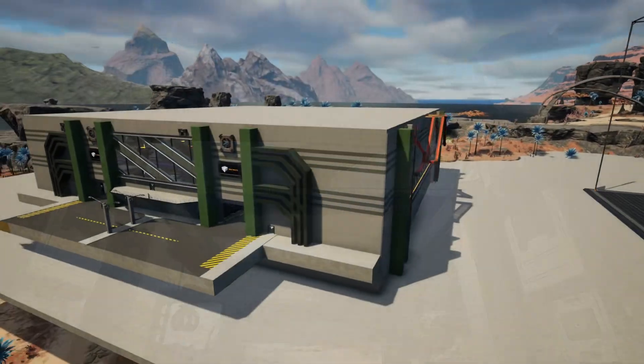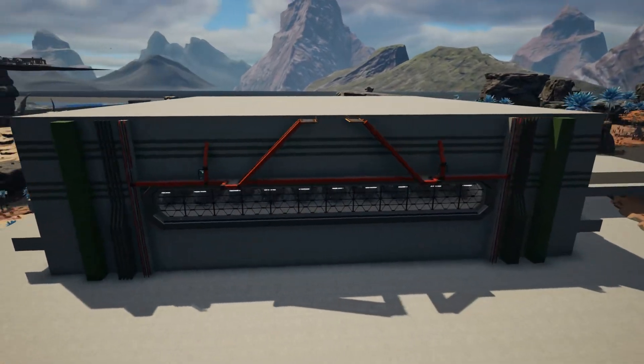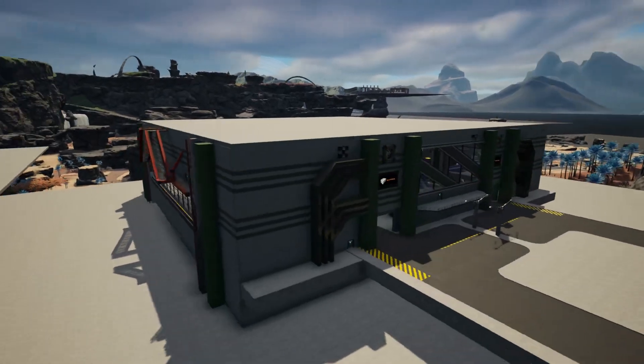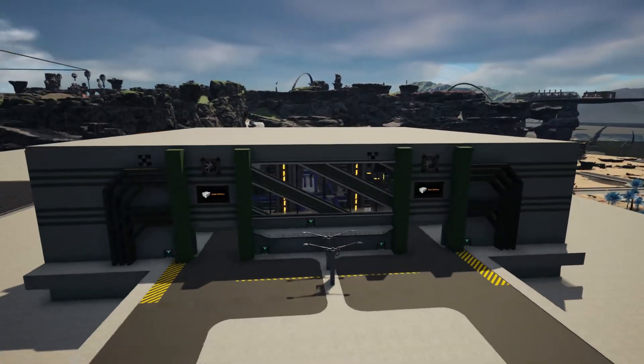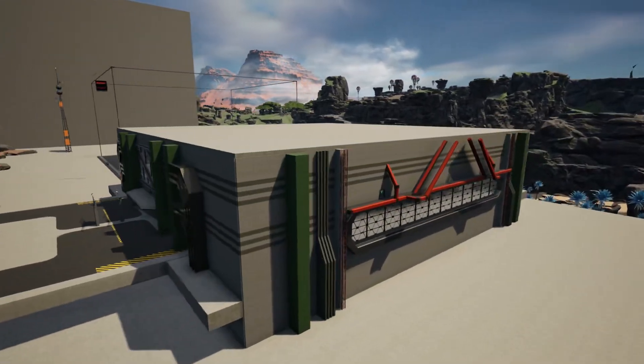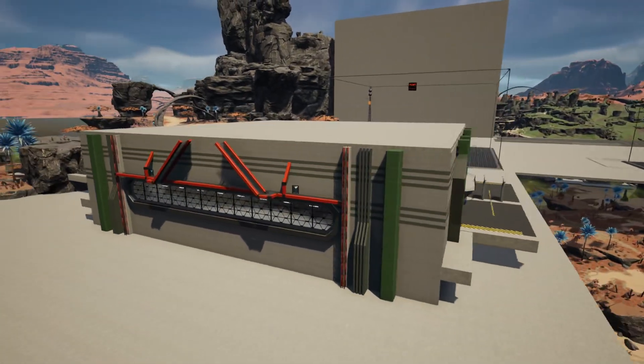Sixth, all structures must appear to adhere to the four Newtonian laws of physics. Fix-It Incorporated structures are superior and therefore do not require structural support in the same way a typical three-dimensional object would. However, the Terran United States Occupational Safety and Health Administration did not allow for a Fix-It exception.